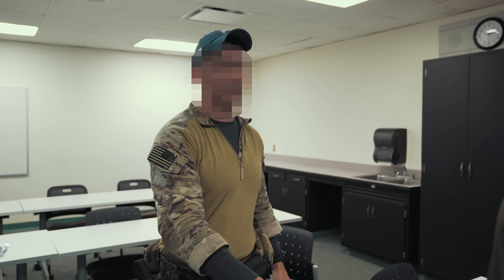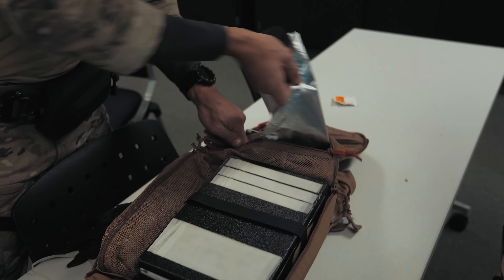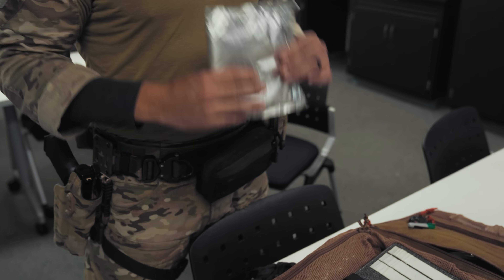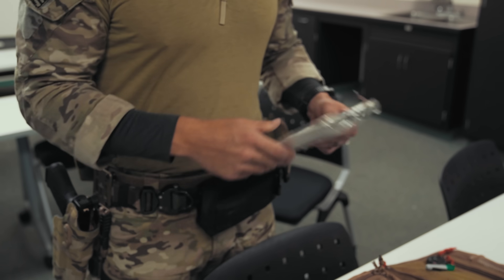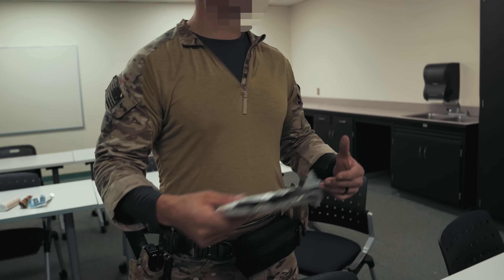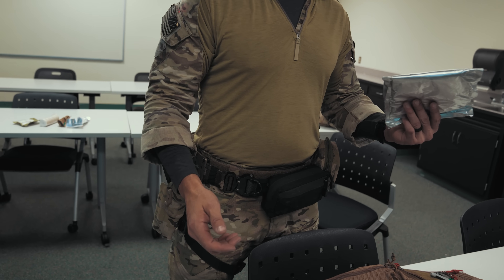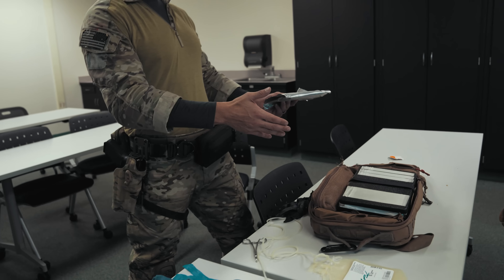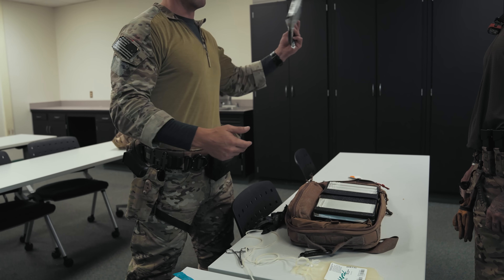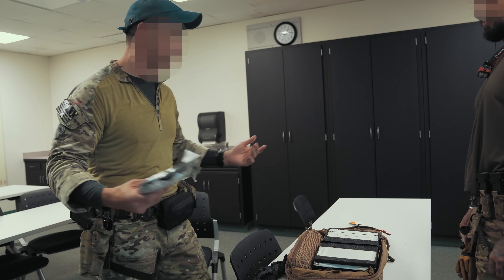I know guys on my team that are O-negative, and I know who can cross-type and match with who. Somewhere on their kit — usually on their back panel or plate flap — everybody keeps a vampire bag. We all have a vampire bag somewhere in our kit, we all have an IV kit, and everyone's cross-trained. So in a perfect world, anybody on the team can go to that guy, get an IV started, an admin IV, and pull a unit of blood from him. While I'm dealing with whatever else this casualty has going on and coordinating medevac, I know that blood unit is already starting.